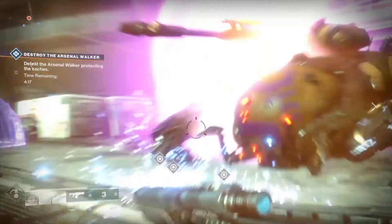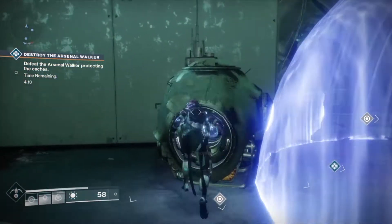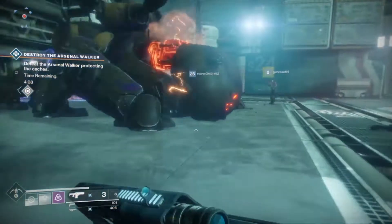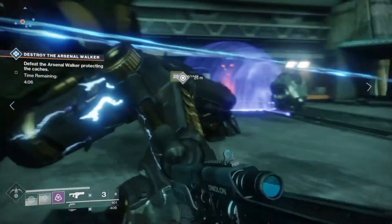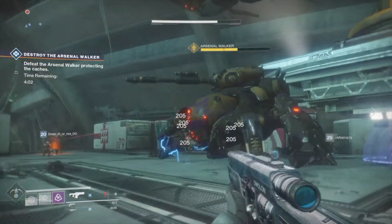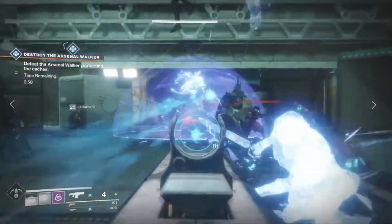Another thing is that to take advantage of this perk you must stay invisible, which means you cannot shoot or help anybody in a fight. I found that pretty annoying — I want to get the maximum melee charge from this exotic, but at the same time if I'm in front of a boss or some enemies I want to keep shooting. Shooting disables your invisibility effect and makes fights slower.